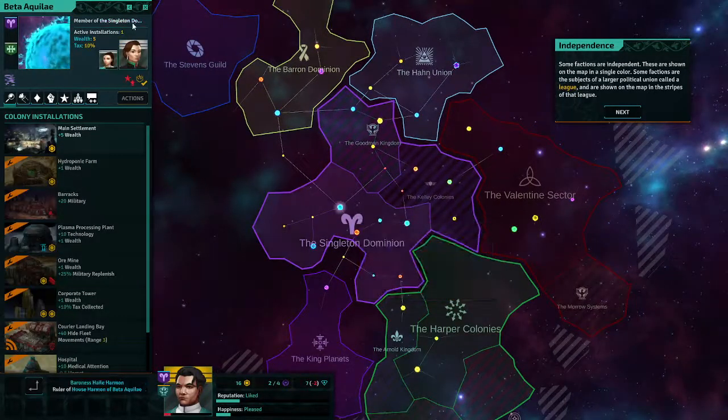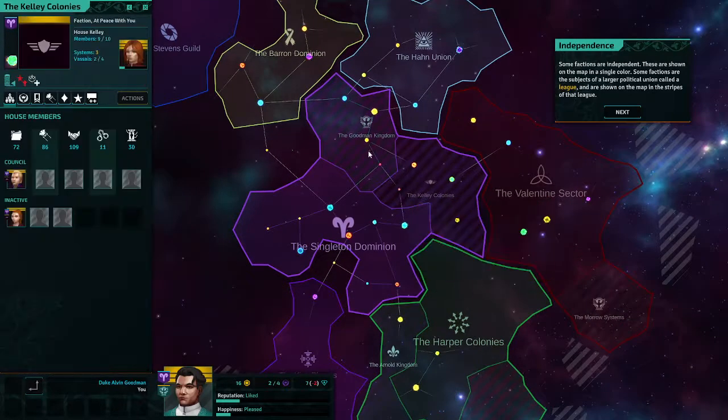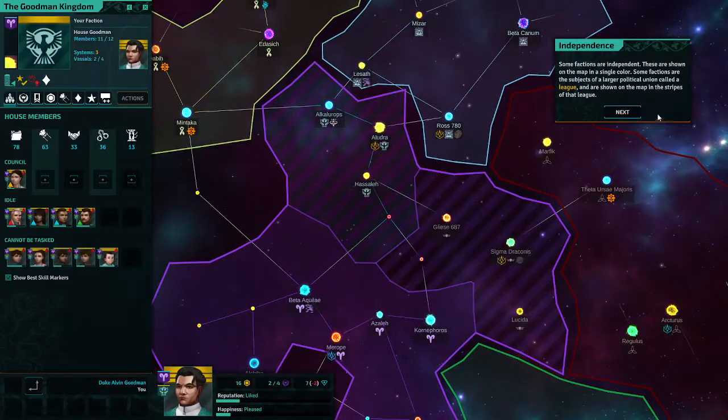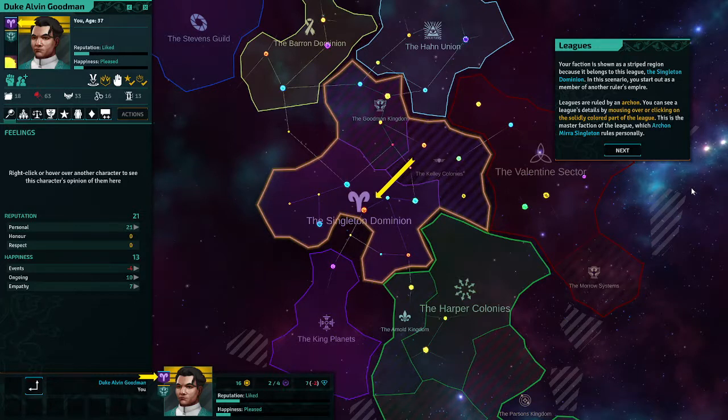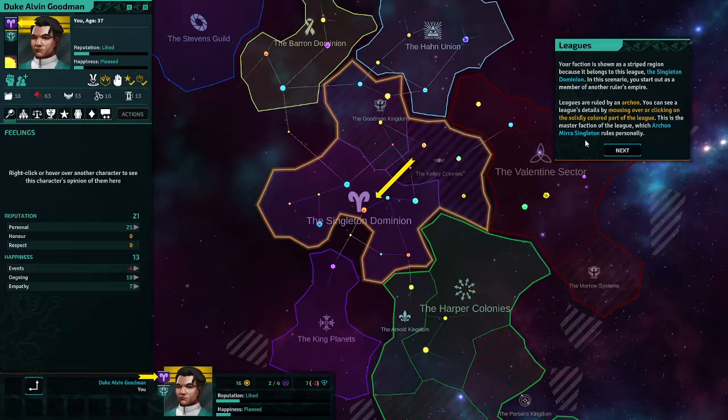The Singleton Dominion — this is me, I control these four systems. My faction is shown as a striped region because it belongs to the Singleton Dominion league. In this scenario you start out as a member of another ruler's empire. The Kelly Colonies and the Goodman Kingdom are all part of the Singleton Dominion league. Leagues are ruled by an Archon. This is the master faction of the league, which Archon Mira Singleton rules personally.